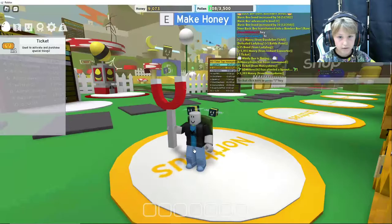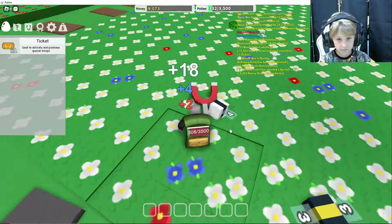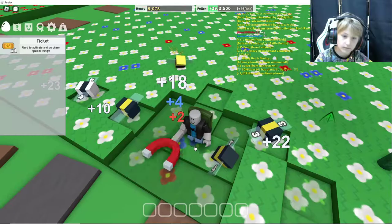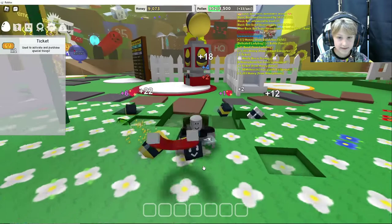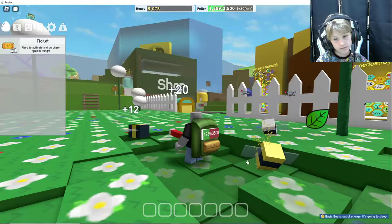You have got to claim the hive and you have got to go over there to mine at Bowers for pollen. Pollen equals honey, honey equals bees. And the better bees you get, the more honey and pollen you get, and then you can get better bees. As you can see I am mining all the flowers and your bees help.